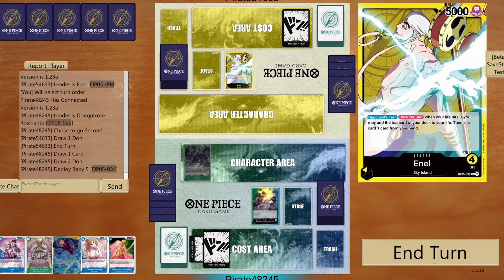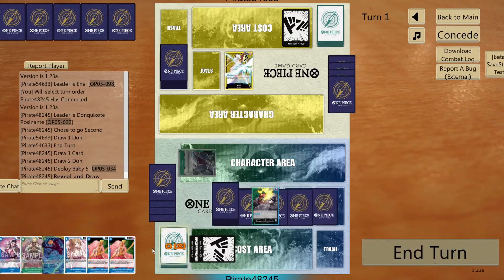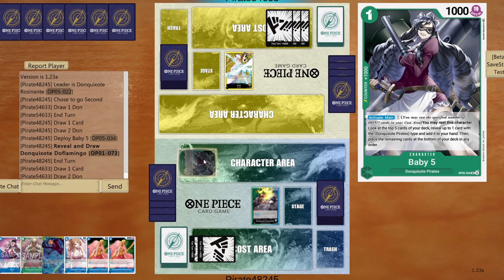Okay, so we're playing against NL. First thing first, let's drop in our Searcher, let's grab our beautiful Doflamingo, and let's end our turn. Now, I believe you're gonna put 8 Don to NL and attack to my BB5, which is acceptable honestly.